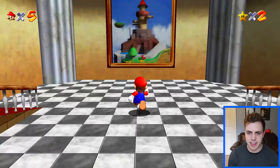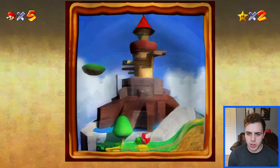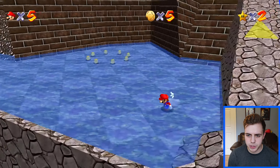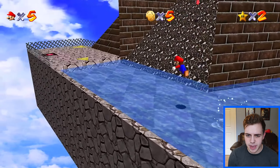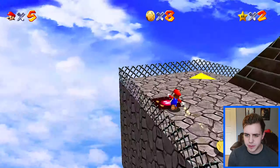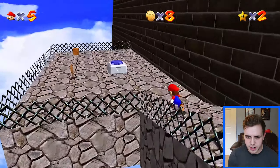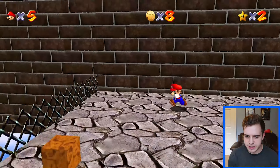Once again the picture looks nice and HD. The picture is all cleaned up and it looks like a watercolor painting, which is very nice. And here's Thwomp's Fortress - a very similar aesthetic to Bob-omb Battlefield, but it's got its own unique flavor to it as well. As you can see, a lot of great stone texturing here, and a lot of brick texturing, very nicely done.